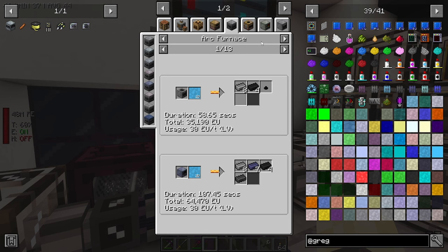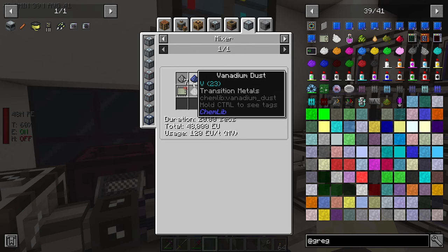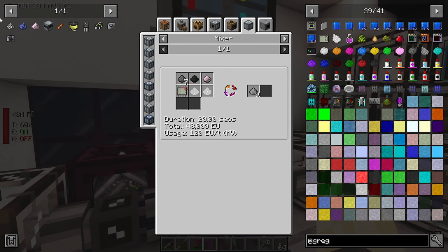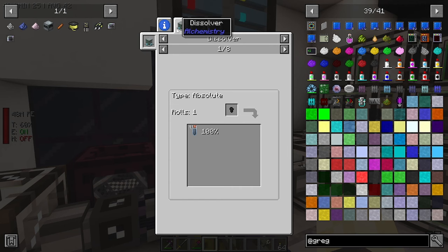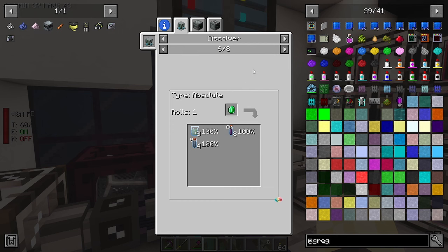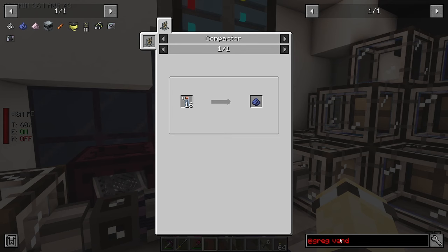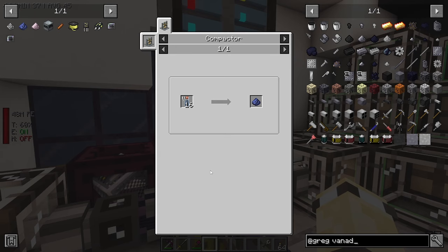Meanwhile we can make some vanadium steel. There must be a way of making this without it hurting my head too bad. Vanadium steel dust - mixer: steel dust, vanadium, and chromium. That's probably not the right amounts there, that one's from chem lab. Where do you get vanadium from? Emerald ore gives you it, and emeralds give you it as well. We could do that, or just look it up. I'm terrible at pronouncing things - 'vanadium' - so I apologize.